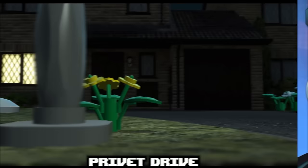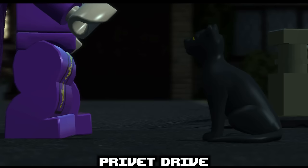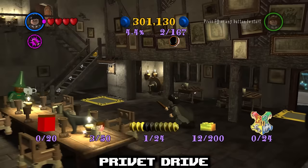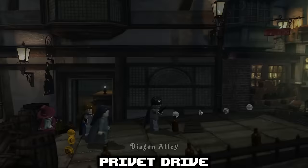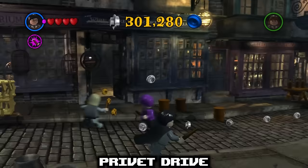Private Drive is a pretty important location in the Harry Potter franchise but doesn't get a lot of love in any of the LEGO variations. The reason might be that it was already intended to be the game's main hub location before it switched over to the Leaky Cauldron. The evidence for this is that in early demos of the game, the pause menu has an 'Exit to Private Drive' option where the current 'Exit to Leaky Cauldron' option appears.